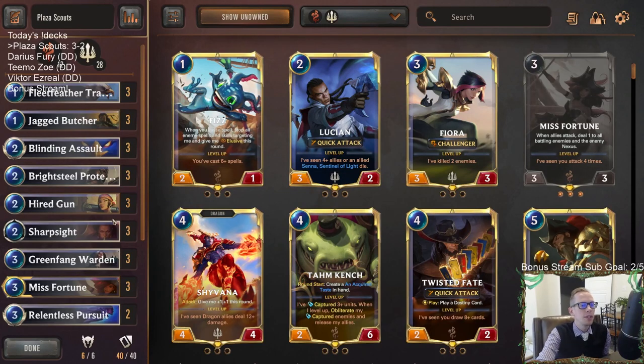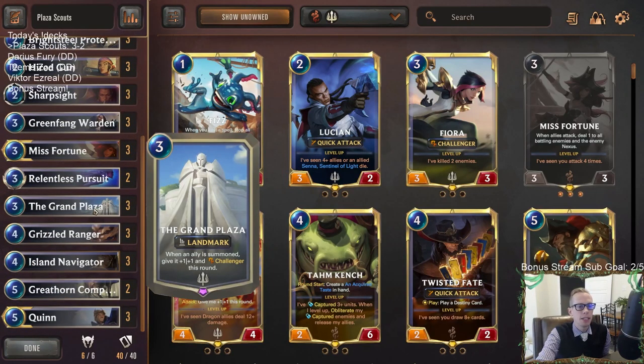I'm expecting, like a lot of people are saying, Grand Plaza is probably going to get nerfed — and I kind of expect it too. This card is really silly, it's honestly too good. What I think I would do is just get rid of the plus one, plus one. I would have it still be a three-mana landmark: when an ally is summoned, give it Challenger this round. I think that's still a really strong card. When you compare Grand Plaza to On Guard — three mana spell, gives your allies that you haven't played Challenger this round — the Plaza does that permanently as unit mana, plus gives plus one, plus one. That seems a lot stronger. The plus one, plus one is probably unnecessary.